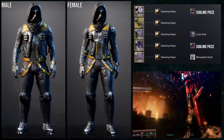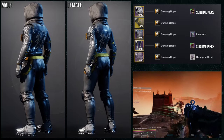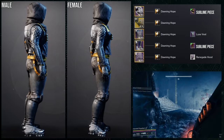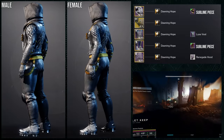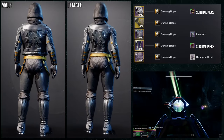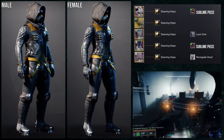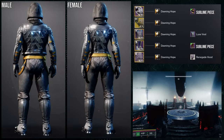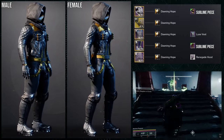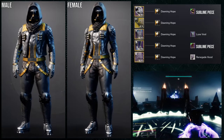To start off, we're using the Sublime helmet and Sublime boots. This is really cool — it's what I'd imagine my hunter wearing on a casual off day in the Tower. For the shader we're using Dawning Hope; I really like it because there's a good amount of gold. For the arms, Mechanic Trick Sleeves, Luxe Vest for the chest piece, and the Renegade Hood for the cloak.